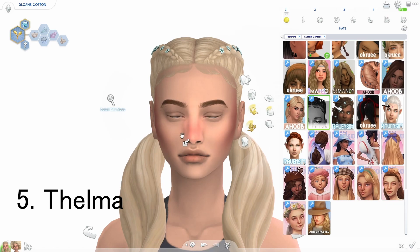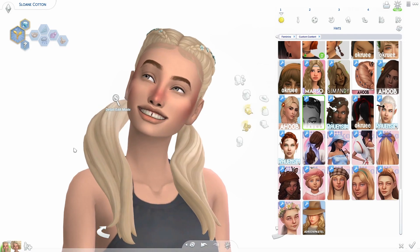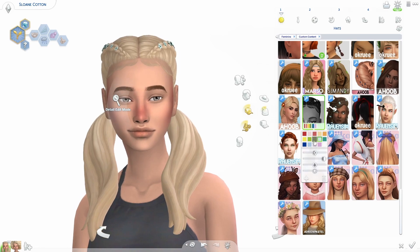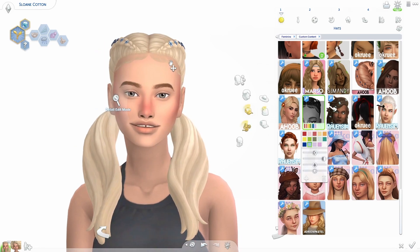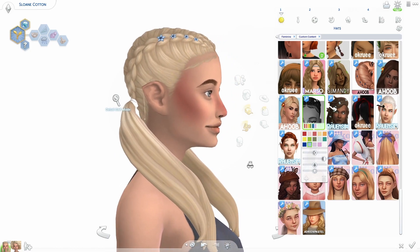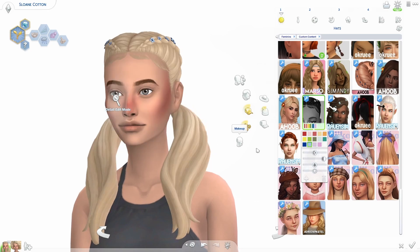The next hair is called the Thelma hair — very cute little braid pigtails and it has accessory little flowers in the hair that you can change the color of. I love when they do little baby hairs, it looks so good. It adds a little bit more to the hair and it doesn't just look like they're wearing a wig.